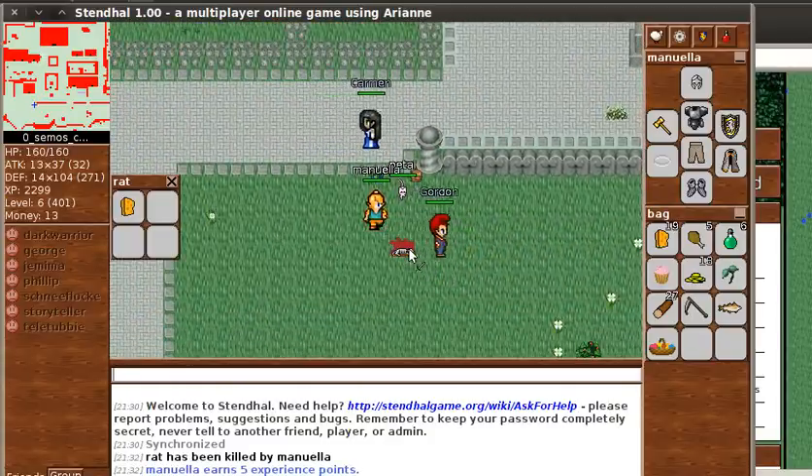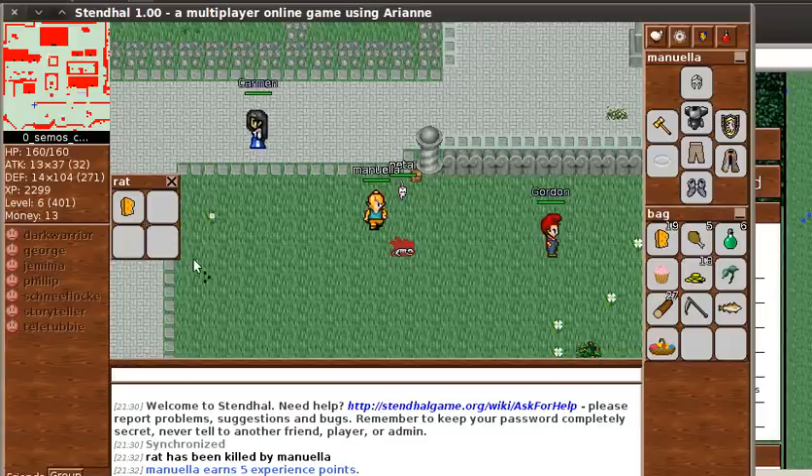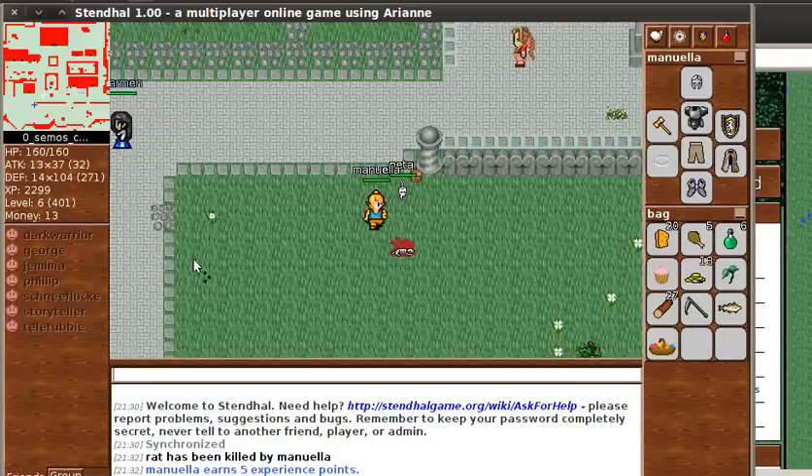There are creatures that might come and attack you and there are non-playing characters walking around. You can interact with those non-playing characters by having a conversation, and you can kill the creatures just by clicking on them and then take items that are in their corpses. The creatures vary from rats, which are absolutely no challenge, all the way up to huge Archangels and Arachnes, which are very high level and one of the biggest challenges in the game.